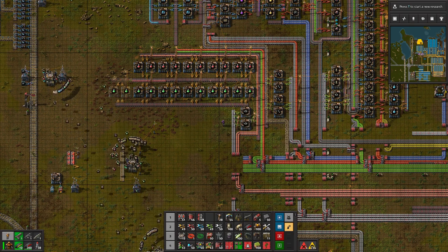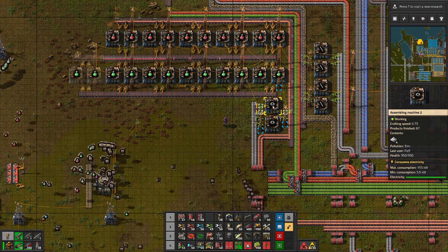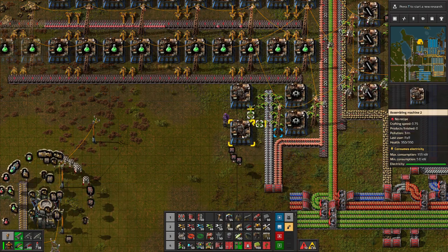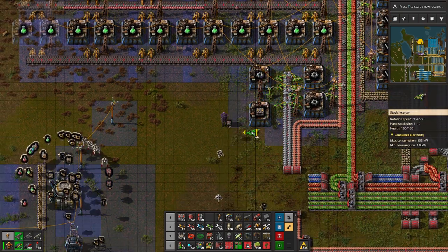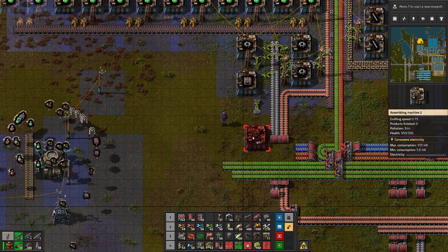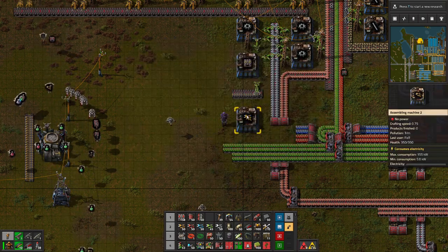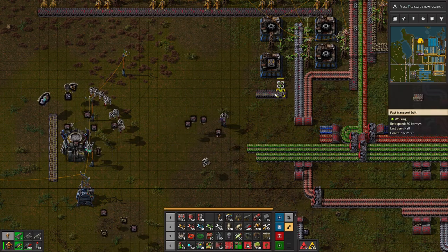Let's start with belts. Belts are produced really easily — we just need to have gear production and we can pretty much fit the thing. This will be the belt, this will be the gear block. And we should be getting some stuff out of this. The inserters are also produced in a relatively straightforward manner — we'll basically just need to get iron plates and iron gear wheels.